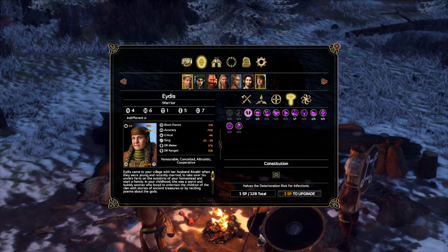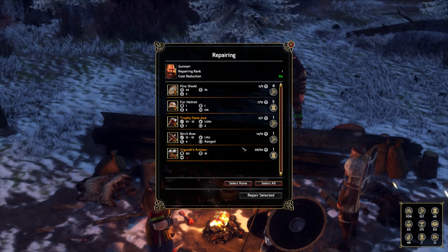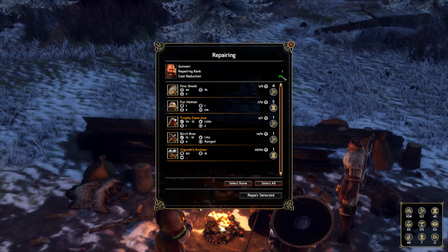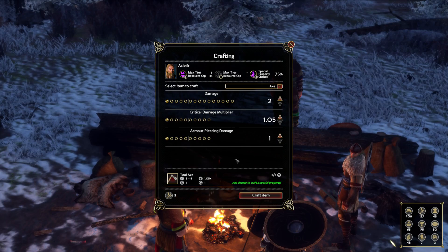Crafting and repairing are also done during camping time. Repairing lets you fix damaged equipment, and the higher the repair skill, the less material it costs. For example, repairing a fur helmet costs five hides at low rank, but Adis with level five repair skill only needs two for the same helmet. For crafting, I'll just craft a cheap axe — I have a separate crafting tutorial if you want more detail on that.